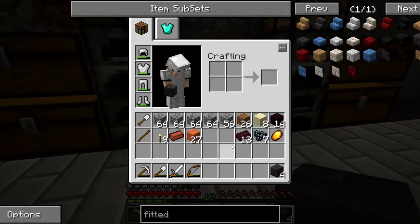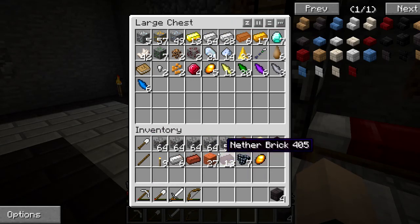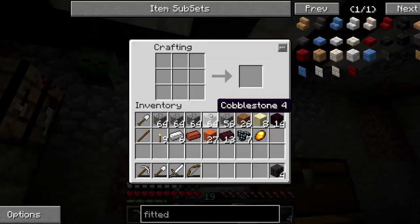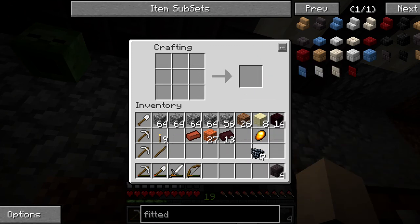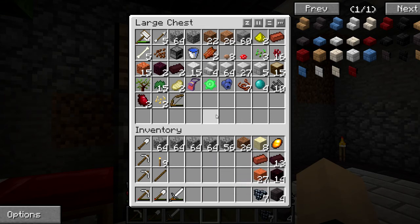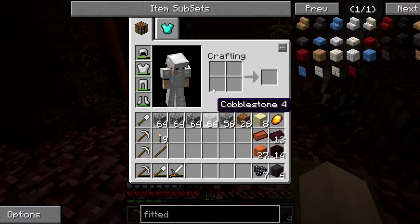We need to head to the nether again, and unfortunately before we go we have to make a bunch of pickaxes. We have another shovel so we'll be fine with that. We need some more sticks — let's make two pickaxes, boom, there we go. We got a little bit of food and some nether brick. Let's head into the nether. I don't really need a bow right now so that shouldn't matter. I think we should be fine on food for being in there for a bit.